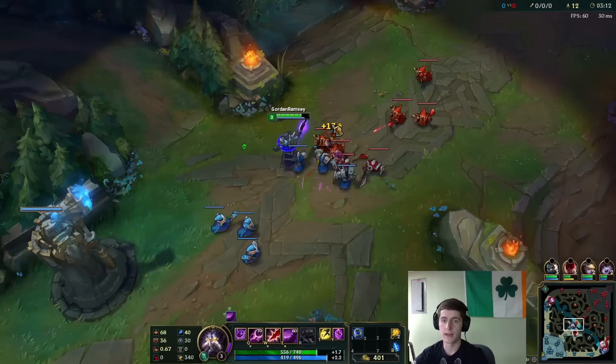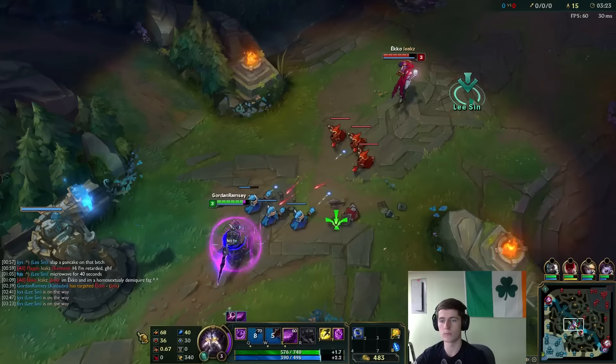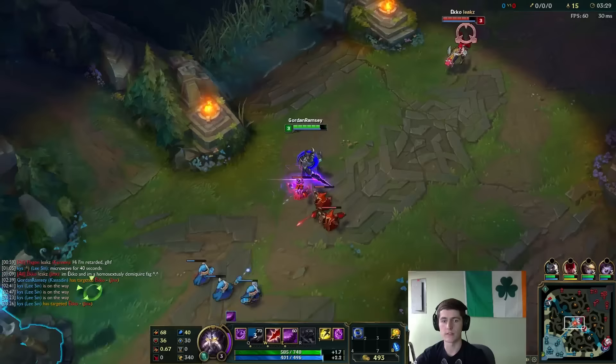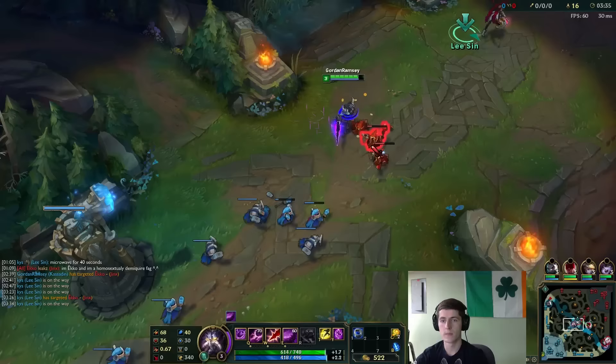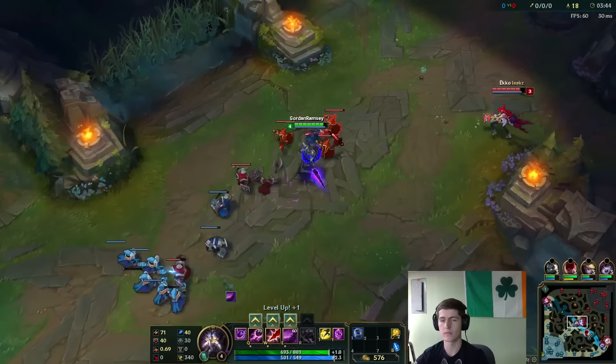Yeah, that definitely saves my lane now, and Jinx really can't do anything too disrespectful or else she probably will go down — no pots, no flash. So I might just flash E here because Lee Sin's coming in for a gank, but I think she warded that bot side and should know more than likely. Yeah, she definitely knows. But Lee Sin is giving her the loop-de-loop pull right when I'm pushing, so I think it's a little waste of a potential gank. Now it's really not smart to gank, because the wave is going to crash into a turret eventually.